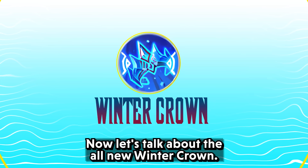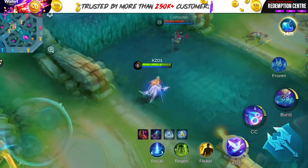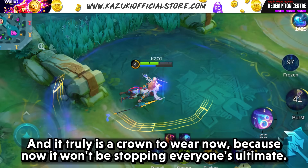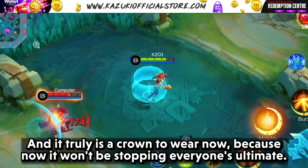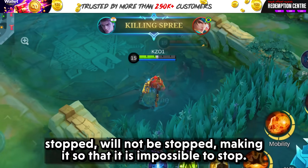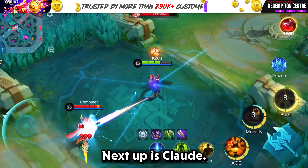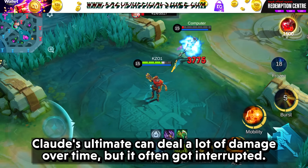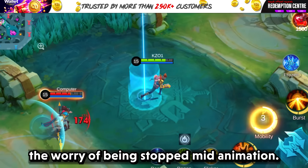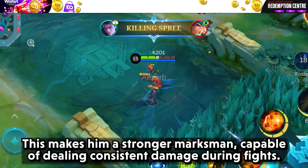Now let's talk about the all-new Winter Crown. Winter Crown was very beloved for all the mages and some assassins. Adaptive attack is here again to clutch everything up, and it truly is a crown now because it won't be stopping everyone's ultimate anymore. Heroes who have long, annoying ultimates or skills that can easily be stopped will no longer be stopped, making them impossible to interrupt. Next up is Claude. Claude's ultimate can deal a lot of damage over time, but it often got interrupted. With Winter Crown, Claude can now use his ultimate more effectively without the worry of being stopped mid-animation, making him a stronger marksman capable of dealing consistent damage.